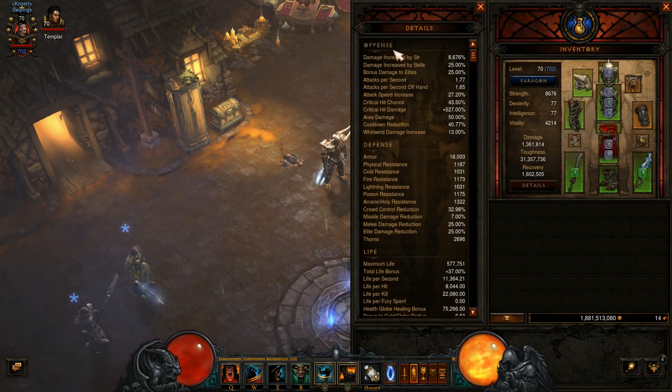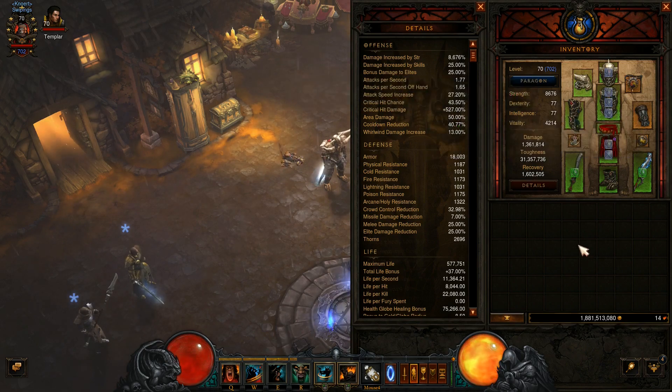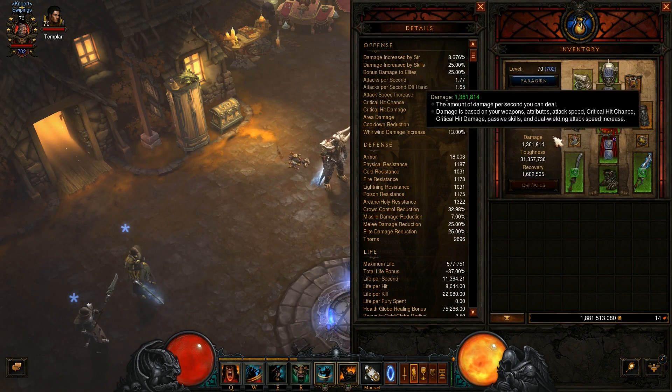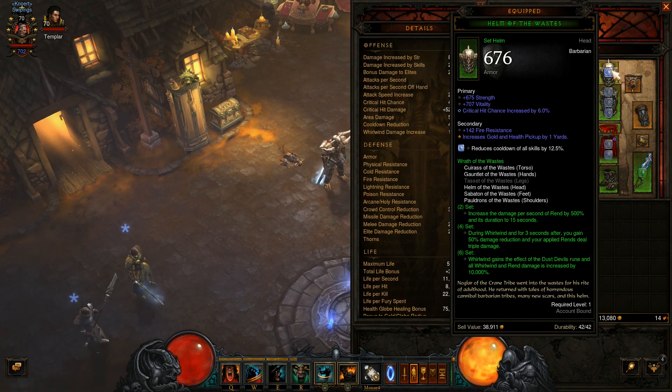If we go look at the offense stats, I would recommend the critical hit chance and the critical hit damage. You can reach this by adding a green gem to your weapon — this will increase the critical hit damage by a lot. And since I am wearing two weapons, I can also put one into the other. The critical hit chance can be reached by your rings, amulet, gloves, and helm.